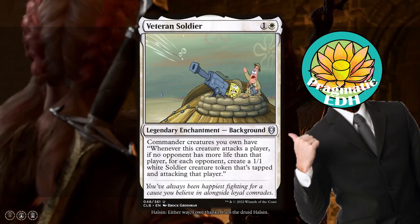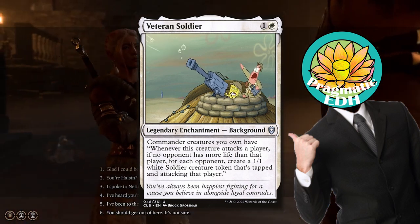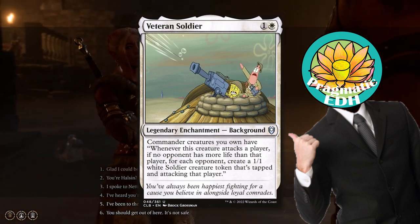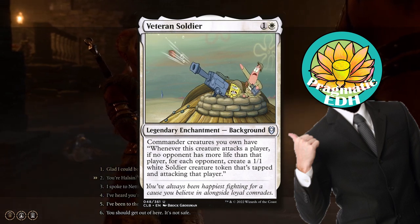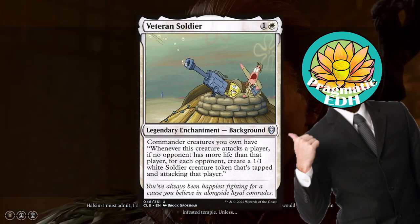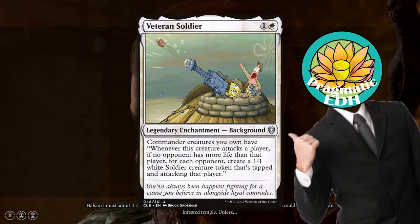The background we're going to be choosing is Veteran Soldier. Veteran Soldier says whenever your commander attacks an opponent who has the highest life total, make a 1/1 soldier attacking each other opponent at that time who isn't that player. Basically this allows us to create a ton of tokens very quickly with our commanders, and we're going to be abusing that using Hulson's ability.